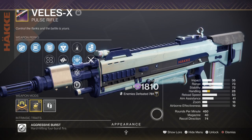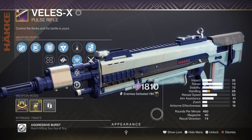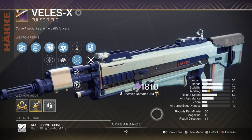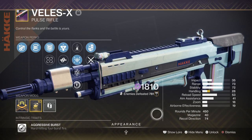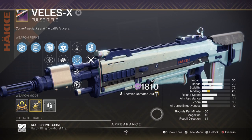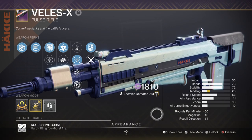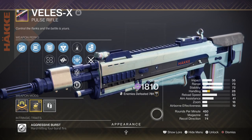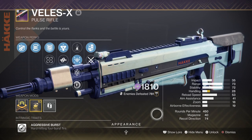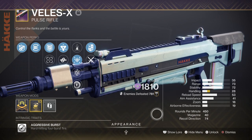After that, your choice of secondary weapon is down to you, but making use of the Volatile Flow mod with Repulse Brace is a good choice if you have the perk available. The Veles-X Pulse from last season is a good option as it covers ground you otherwise couldn't, has two solid damage perks straight out of the package, and is great for endgame. It may not be everyone's best choice since Hero's Burden and Unforgiven are also good options for getting Repulse Brace, but remember you'll want to keep your distance in most GMs and only use your shotgun when the time comes.